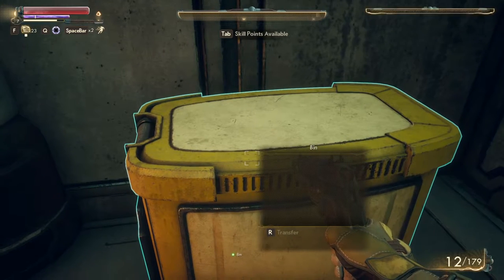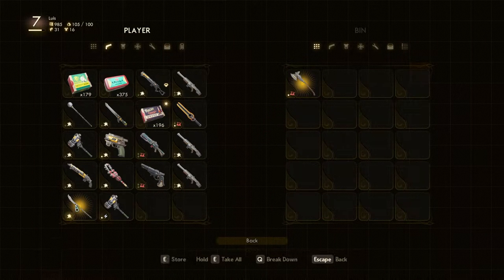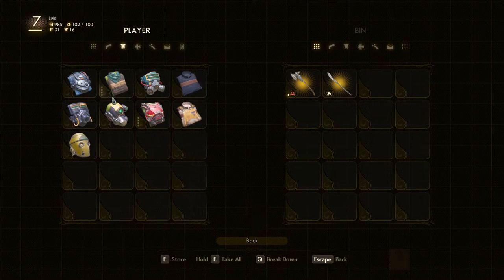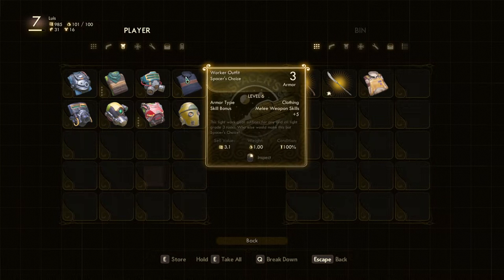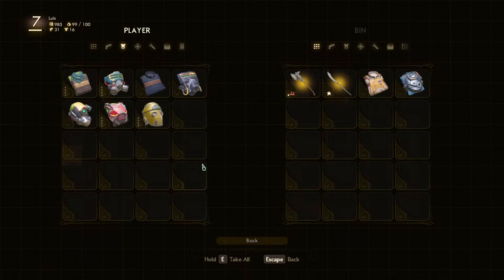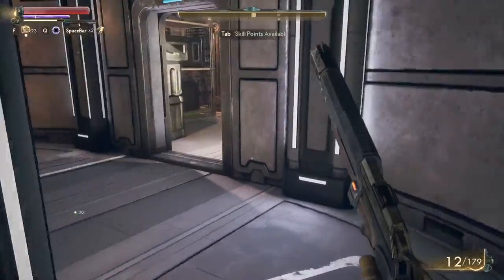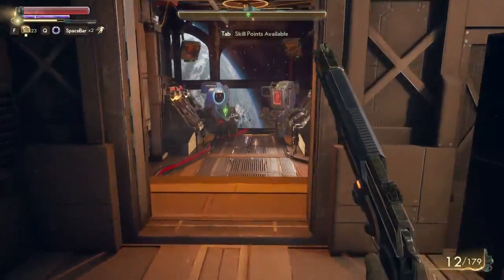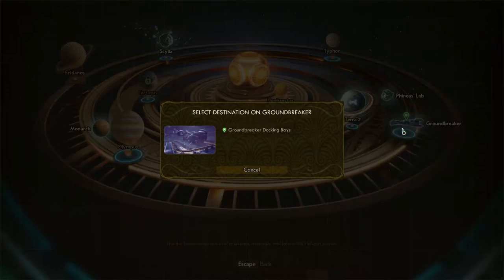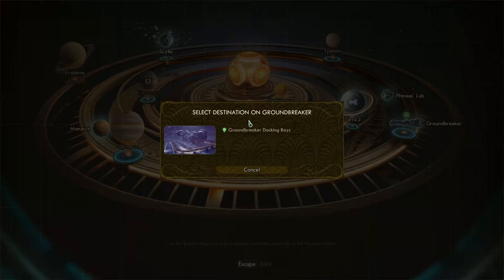I sort through the storage container — I want to put in my legendaries that I'm not going to be using. I also note that I actually put a science/tech outfit on Parvati so she's better protected when we're out and about. Let's go ahead — we're supposed to go to Groundbreaker. I select the destination and head out. Destination reached: Groundbreaker! Awesome sauce.